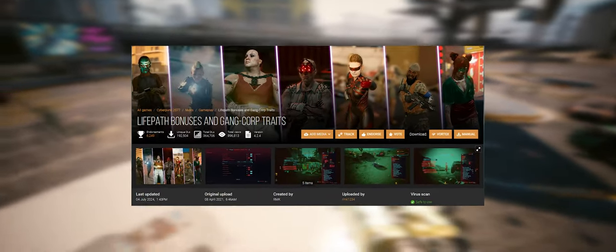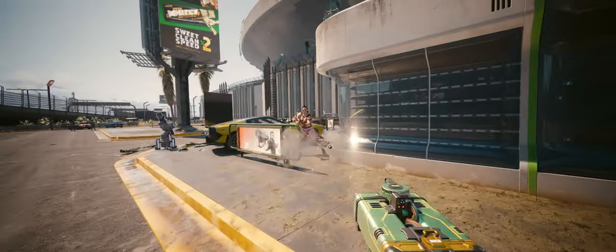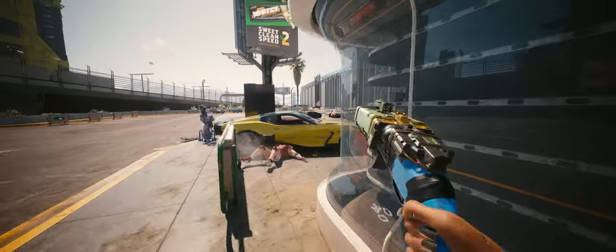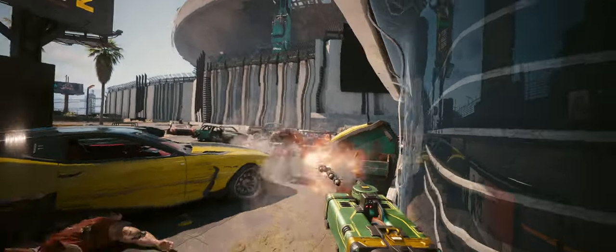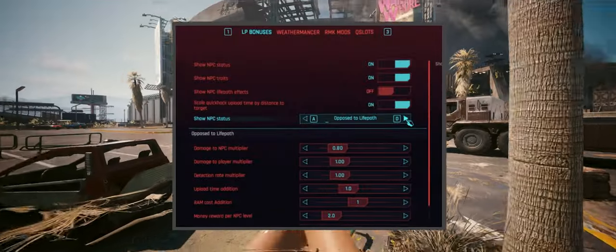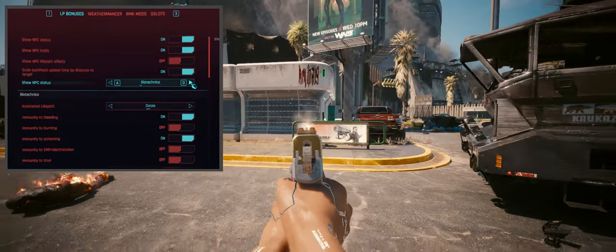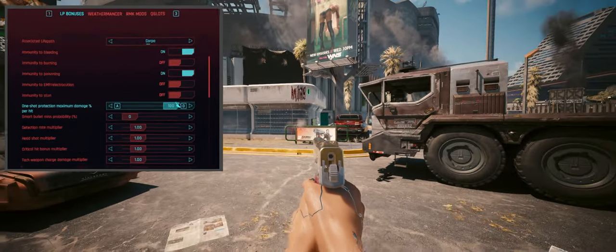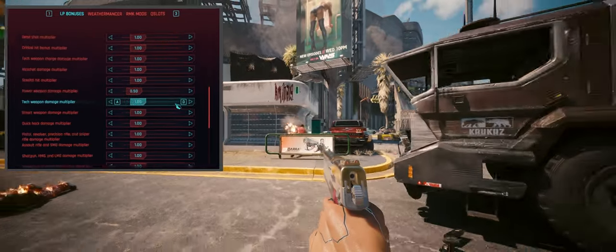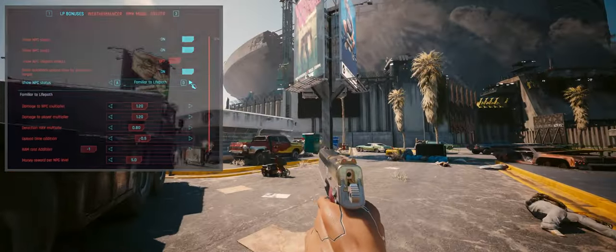First up we have Life Path Bonuses and Gang Corp Traits. This mod revamps the damage system and several other elements to give gangs and corporations more flavor and uniqueness. You'll gain benefits and penalties against these groups based on your life path. It's highly configurable with the native settings mod, allowing you to tweak a wide range of options. The concept is simple: depending on your life path, certain gangs and corps are familiar to you while others are opposed. You'll get bonuses and penalties when dealing with these groups — fighting those you know is easier, and you earn less street cred for taking them down as it hurts your reputation.